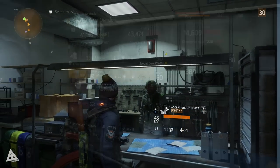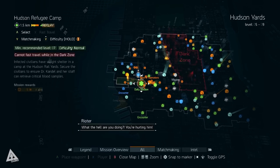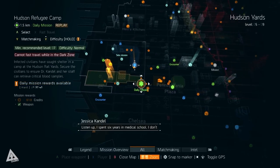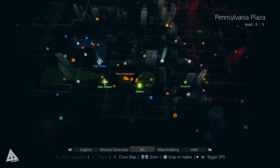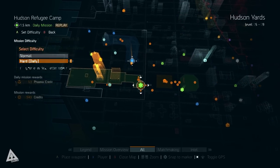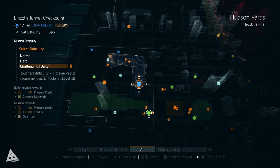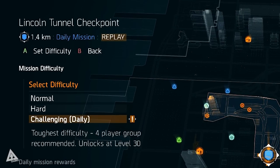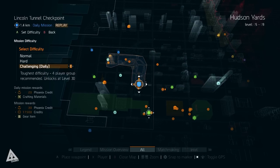Now you know where to spend the credits — the question is where do they come from? The answer is daily and weekly activities and challenge mode. Once you hit level 30, daily missions will unlock. If you open up your map you'll see white circles appear around select missions — there are three each day. For example, the Hudson refugee camp hard mode daily rewards 15 Phoenix credits and some crafting materials, while the Lincoln Tunnel checkpoint daily is on challenging difficulty and rewards 20 Phoenix credits and high end crafting materials, on top of the base 30 Phoenix credits you get for completing it on challenging mode regardless. Not every mission has a challenging difficulty, but the ones that do will give you Phoenix credits as a reward.